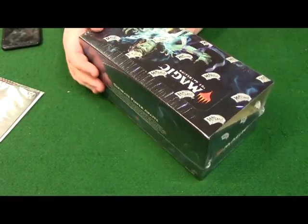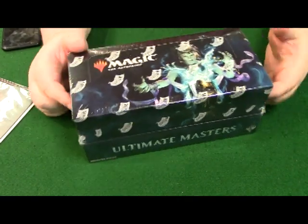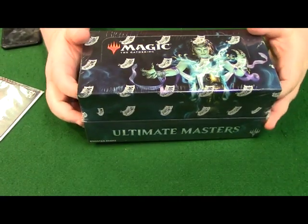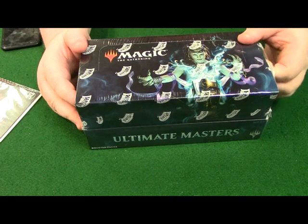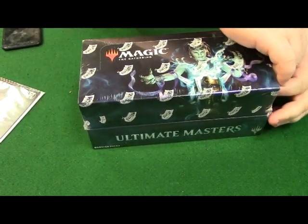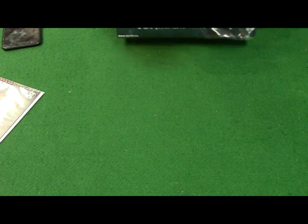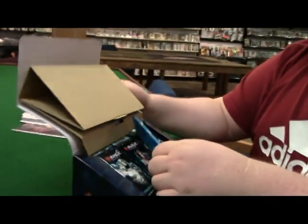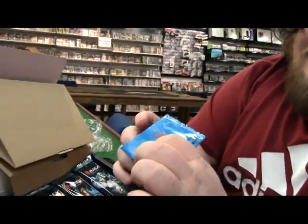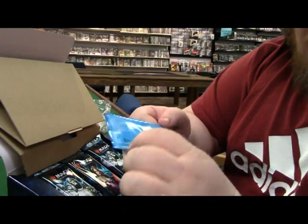Hey everybody, it's Jason and it's Josh, and we're going to be doing the Ultimate Masters unboxing - let's see what we get. Just real quick, the thing about this set: packs are coming in at about $13 to $14 a pack. Josh has been waiting all day after paying almost $300 for a box, so let's go ahead and get into it. The one thing everybody wants is the ultimate box topper.